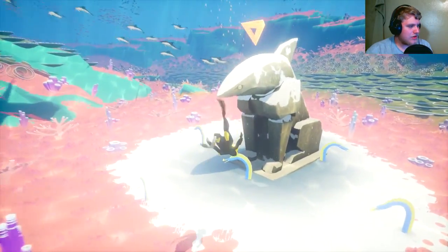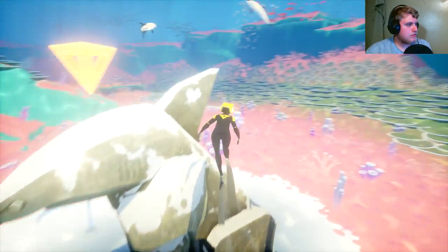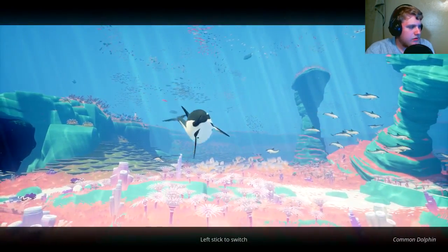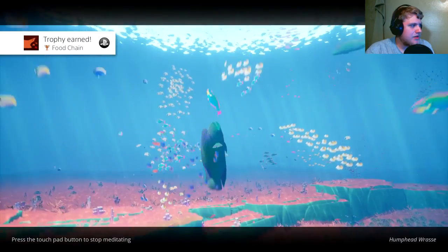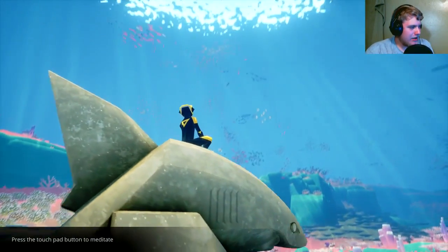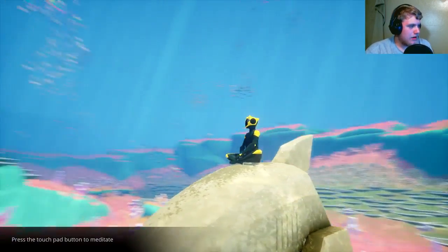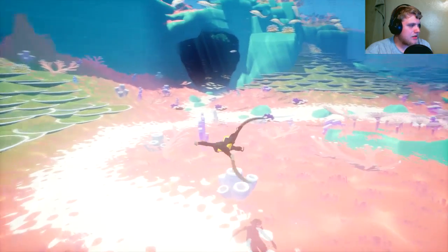We've got a little shark statue here — I thought it was a dolphin but it's a shark, whoops. Can I interact with this? Apparently I can. 'Press the touchpad to meditate' — wait, I read that as 'mediating.' I can't read, I read at a second grade level. Let's stop meditating. This is a great thumbnail position — boom, amazing thumbnail done! Off we go into this cave of wonders.